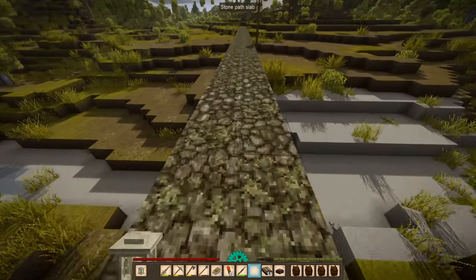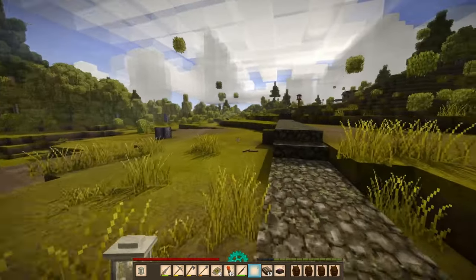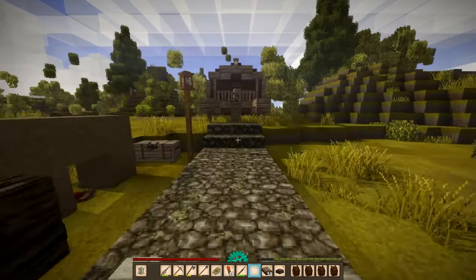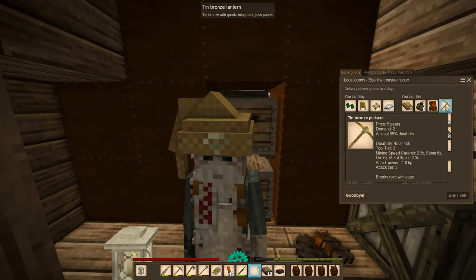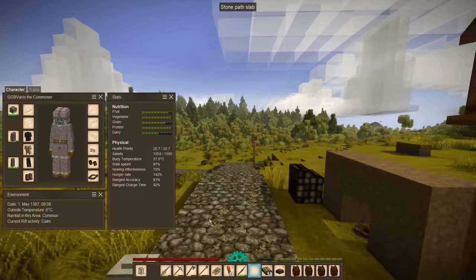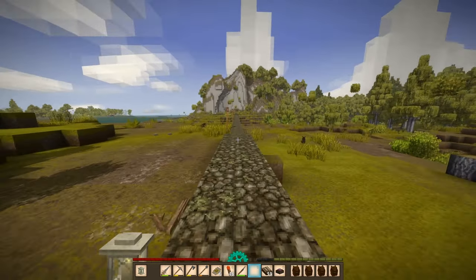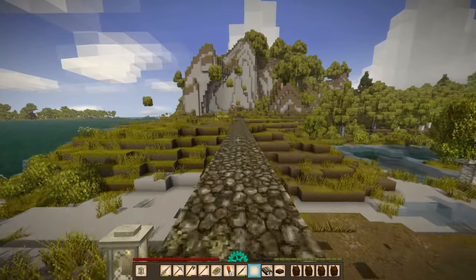Over here, we burned a lot of the forest down, exposed a lot of the pigs, and killed off a lot of wolves. Up here is our treasure hunter trader. We still have dirt in here. And here's a treasure hunter — they take tin bronze pickaxes. At this point, I don't need to go to the treasure or the agricultural trader over there because we've already been here in the last play session. So I just wanted to touch this place. We'll head home and we'll end the playthrough.